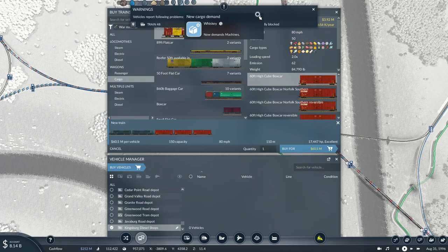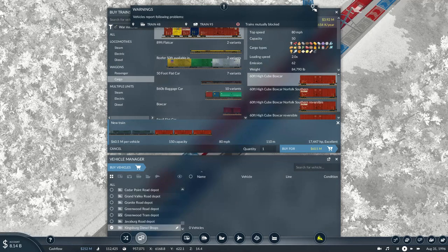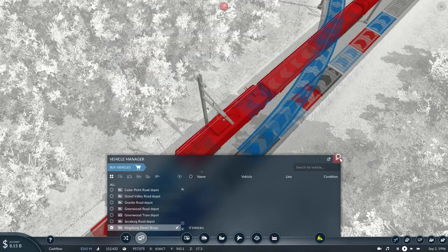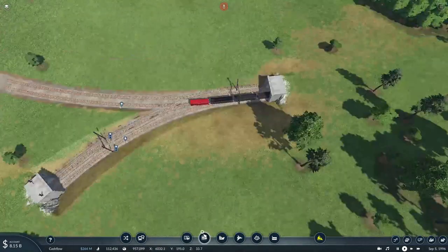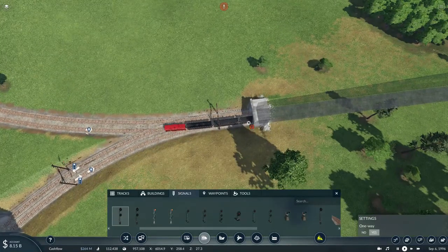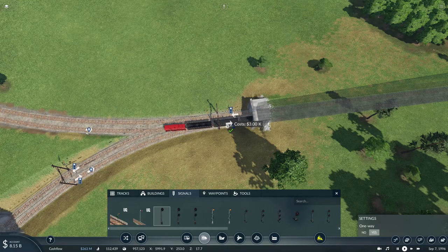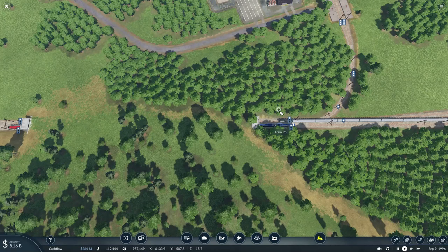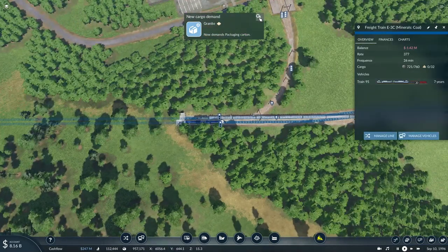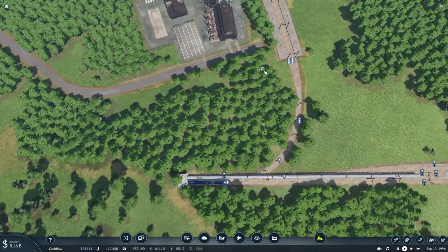There's a train that's mutually blocked — train 48, the express train being blocked by the freight. All right, with that out of the way, let's get back to business. We need to still get that freight train set up.